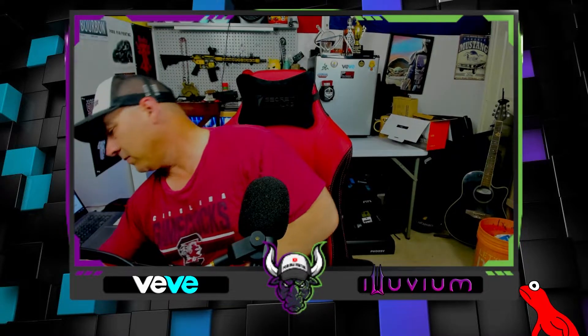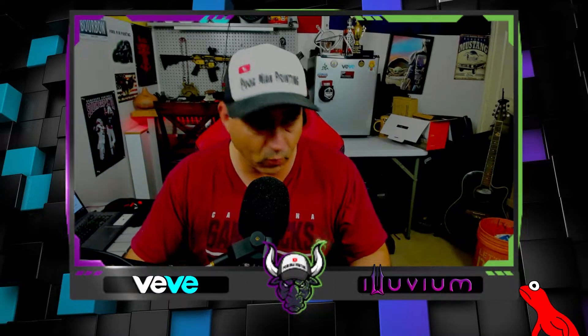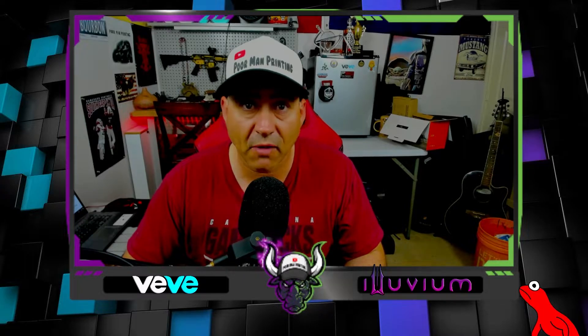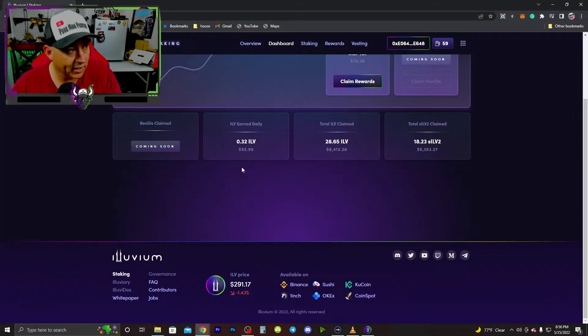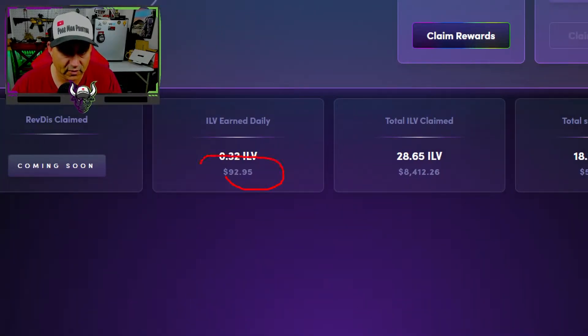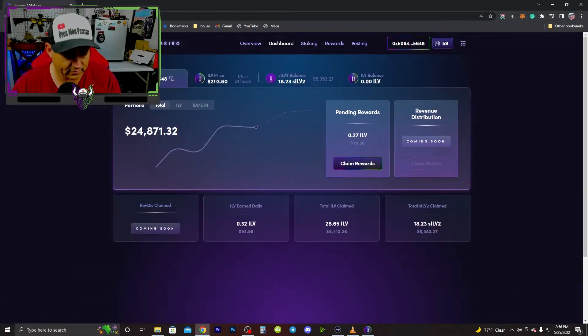For you new people — yeah, so I'm gonna show you one more part here: why and how I make about $90 every 24 hours right now. Yeah, it's true. There it is, we are on my dashboard staking, and if you look right here — $92.95 every 24 hours from staking, and that's with the price right now at $293.